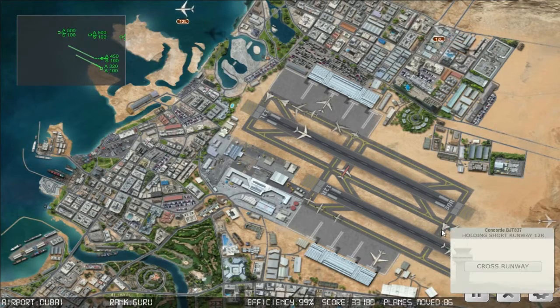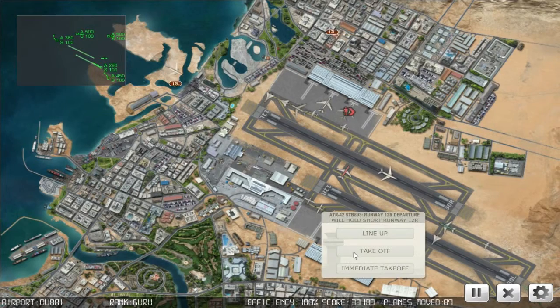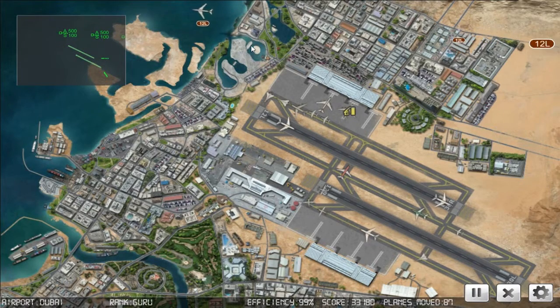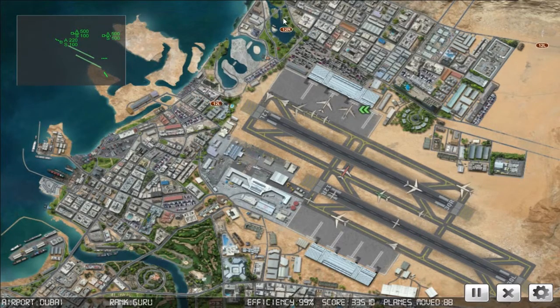Slam to 248, pushback. Starburst 893, cleared for takeoff runway one two right. Big Jet 340, cleared for takeoff runway one two left. I will be moving arrivals to 12R. Big Jet 446 will land runway one two right. I've got to get traffic moving here. Blue Star 04, runway one two left. Blue Star 964, on the pushback. Slam to 563, cleared for takeoff runway one two left.